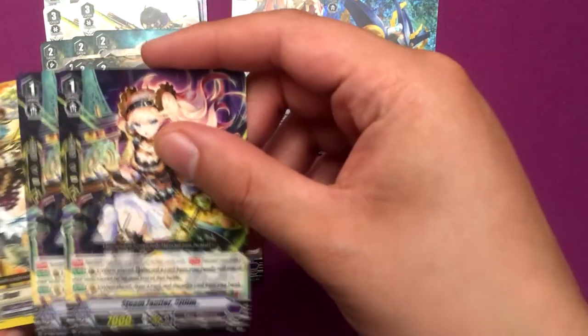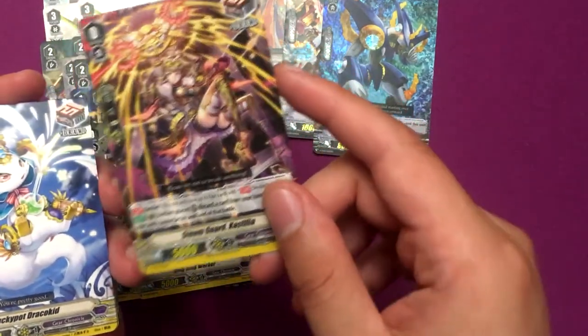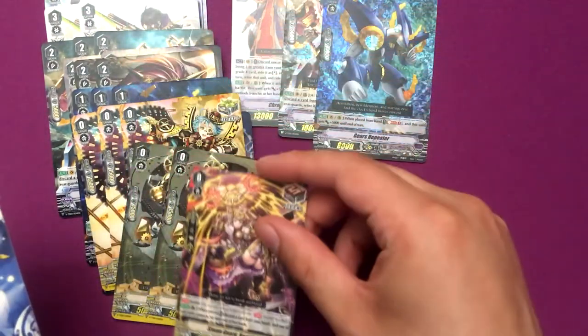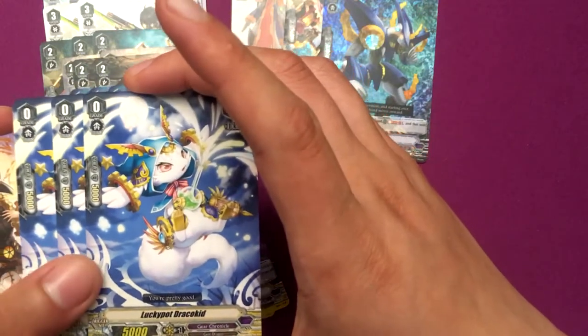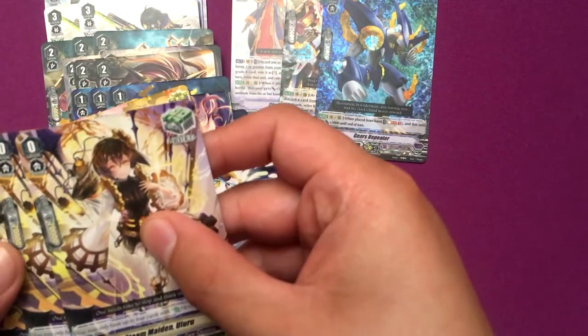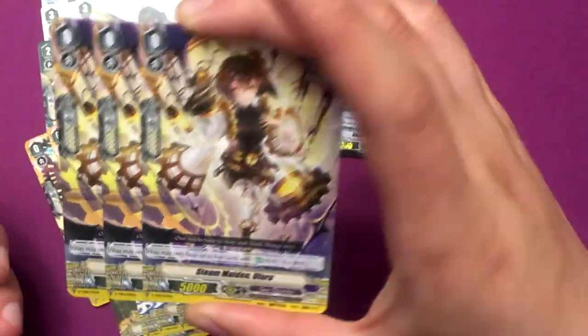Alright, two PGs — the Steam Janitor Glitlim. Got a common PG Draw Trigger, which is nice. It makes it easier for people to get their Draw Trigger PGs that are desperately needed. New art for the Draw Trigger, and another new Draw Trigger unit — Lucky Pot Draco Kid — I think this one looks way better. And we got a new Heal Trigger, Steam Maiden Uluru. Pretty good card, looks really good.